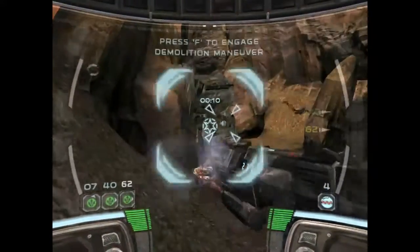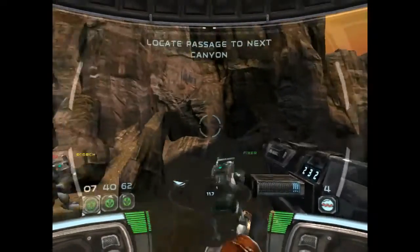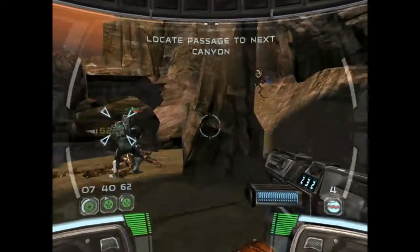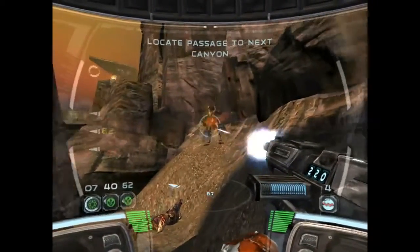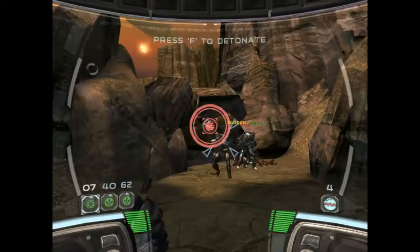We've got boxes and weapons in position. Initiate demolitions, Commander. Setting charge. This place reeks of bugs. Nice shot.